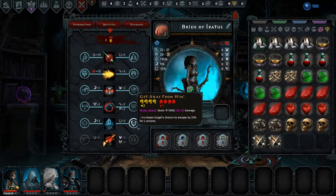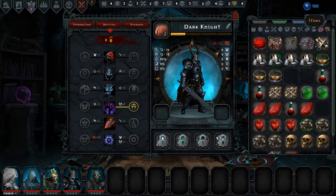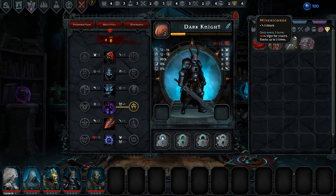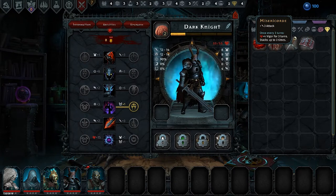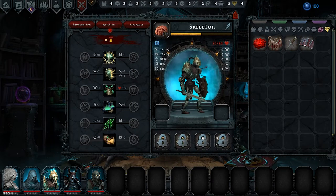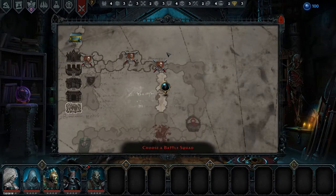The major extent of character progression has one exception: you can sometimes find artifacts that provide special benefits to your characters. A minion can only equip up to two, and once equipped they cannot be removed. But get the right artifacts onto characters that make use of them, and you can really start to fine-tune these characters and make things even more powerful in your favor. However, it's going to be completely up to RNG which ones you get access to, let alone what units you'll have at any given time.